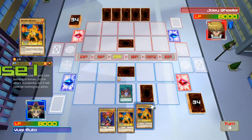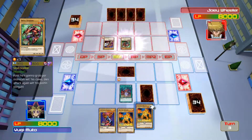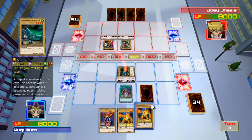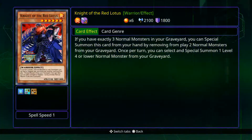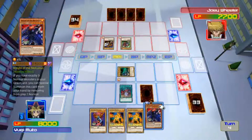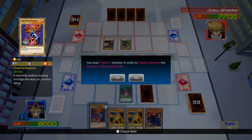Alright Joey, what are you gonna do? Battle locks — it's a good thing my guy's stronger. Bam! Alright, what do we got here — Knight of the Red Lotus. If you have exactly three normal monsters in your graveyard, you can special summon this card from your hand by removing them, then special summon one level four or lower normal from the graveyard. That's pretty boss.